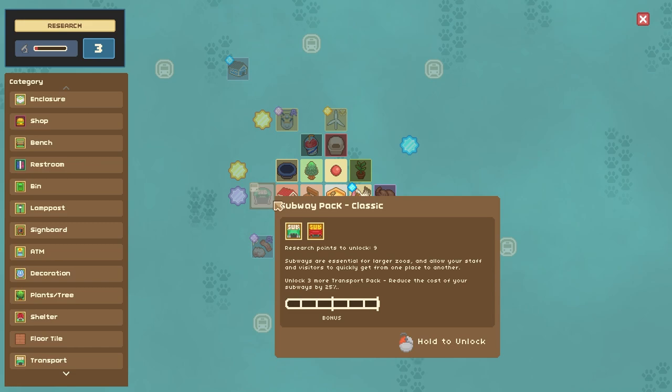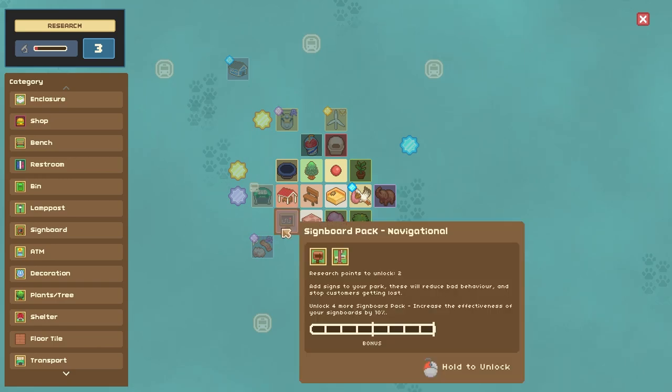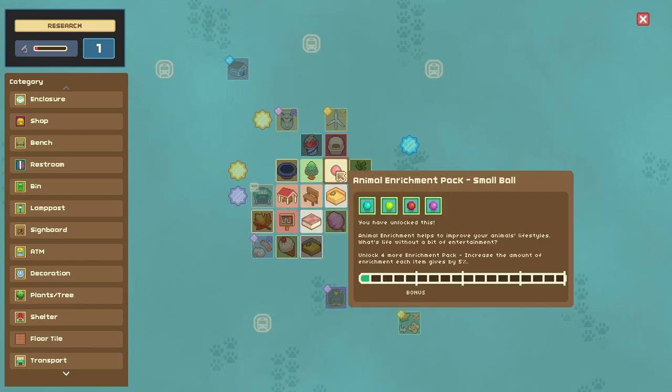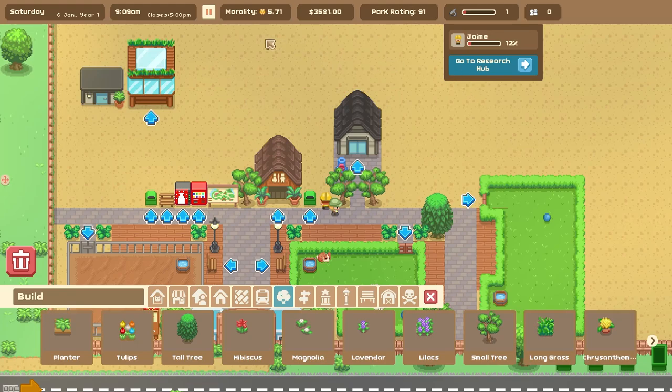Subways are essential for larger zoos and allow your staff and visitors to quickly get from one place to another. Not like a monorail or a train, but a subway — that's pretty cool. We can still get this signboard pack; I think that's a good idea. And now we have ice cream van, and another animal enrichment thing — leaf pile and different colored balls. Very cool.